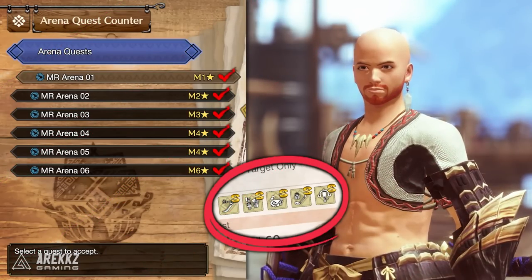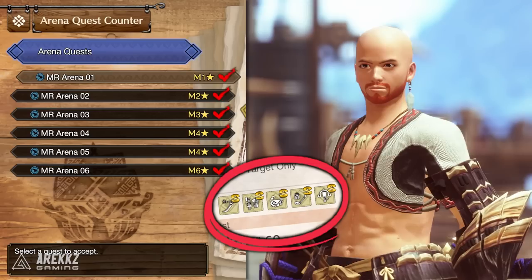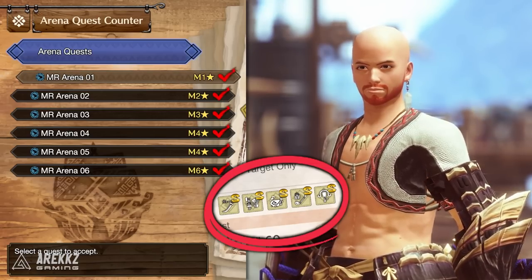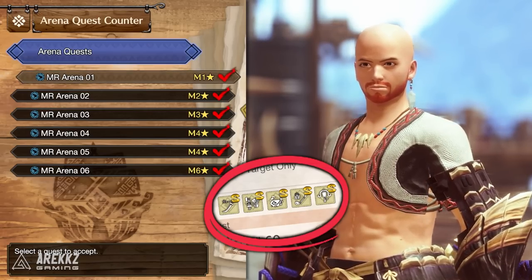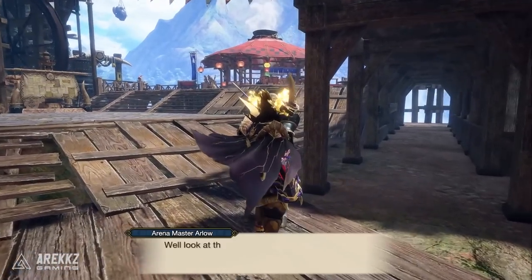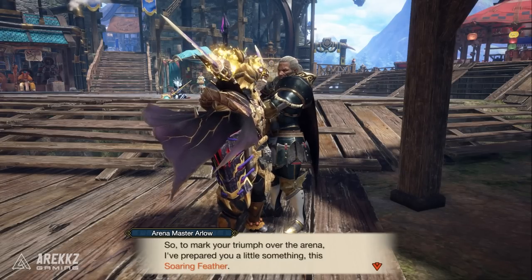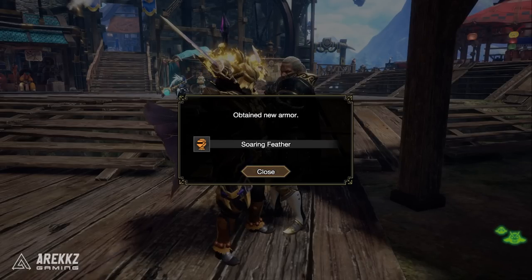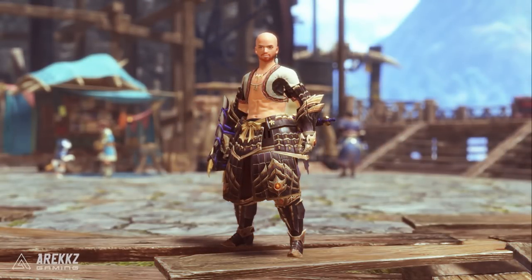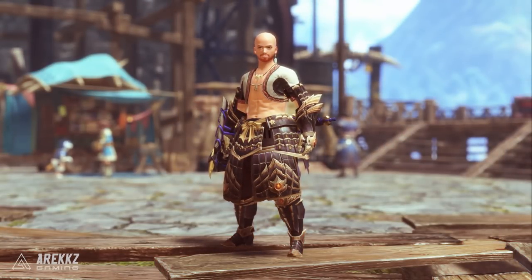This will again have you turn your attention to the arena quests, but you'll notice that in every single arena quest there are five different preset weapons to choose from. You are going to need to complete every arena quest with every weapon permutation. Given that there are six arena quests and five weapon permutations per quest, that is 30 quests you need to complete. Again they do not need to be S rank — you simply need to complete them and you'll then be awarded with that item. In addition to this you also get arena coins so you can craft the arena gear sets.